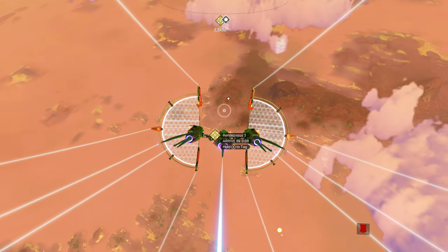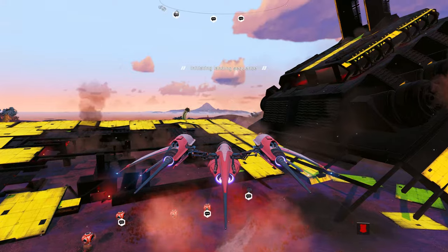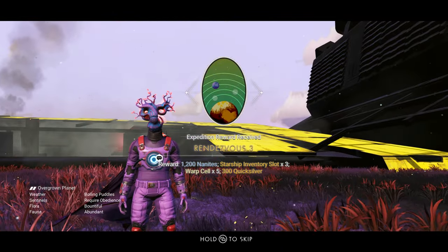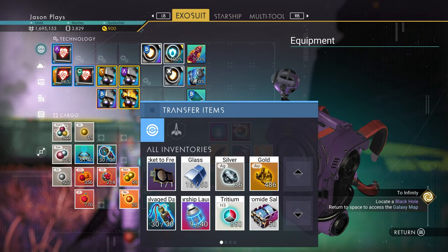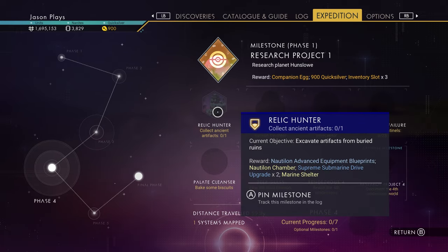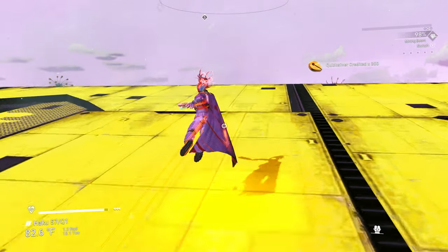I'm finding the rendezvous point - it's probably the crashed freighter, right here. Let's land and start scanning some stuff. This is rendezvous three, perfect. Let's accept the reward - inventory slots for my starship, thank god I need that. Now we have more room. There's also a milestone to visit the site of a sunken freighter. I can't make a submarine right now, so we'll do that one later.